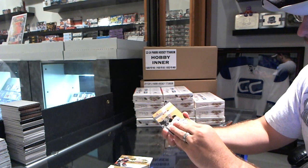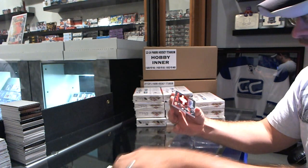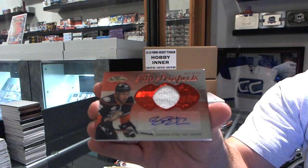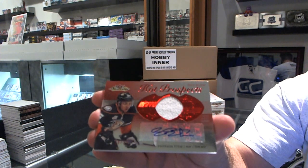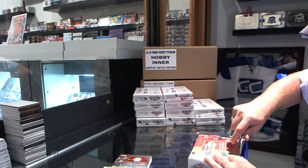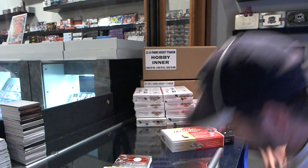Second one — for the Anaheim Ducks, number 227, Red Glow Fight Strap Autograph, Emerson Edom. Well, there you go, Anaheim. You are welcome. Well, there you go Anaheim, you can now take a seat.